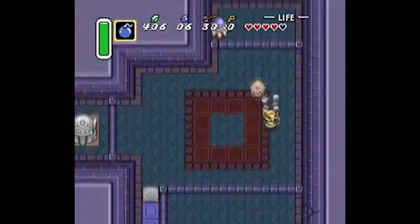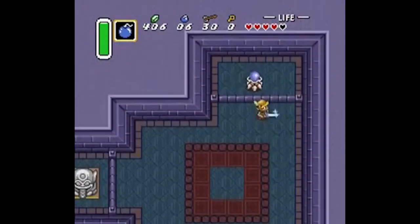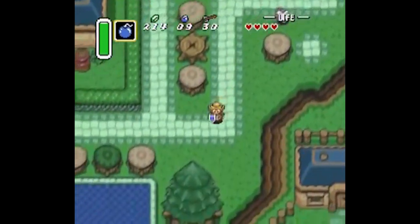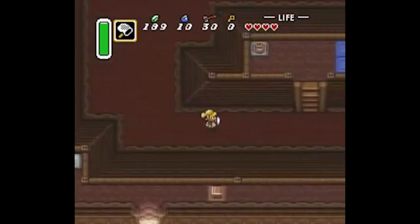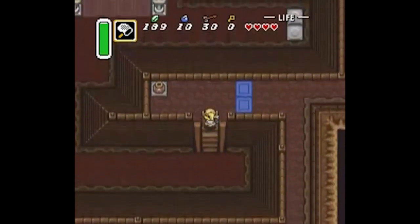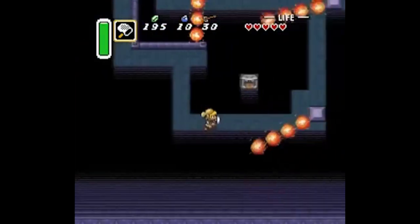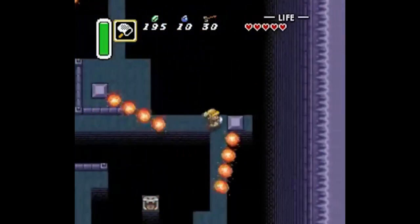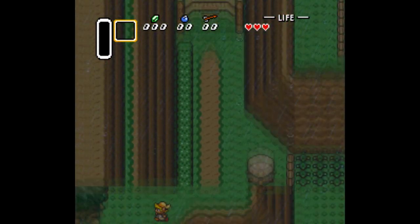The Link to the Past Goddess of Wisdom ROM hack may be a bit easier for casual players because, well, it's more Link to the Past. It's the same basic design and everything is very familiar — there's just new puzzles and new layouts. Nothing too fancy here, but it's still pretty solid if this is what you're looking for. Though like I said earlier, the problem with some of these ROM hacks is that they can be very buggy and glitchy, as you can see here.